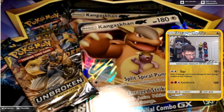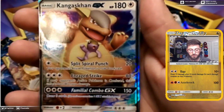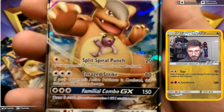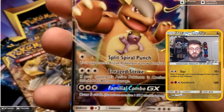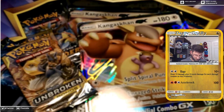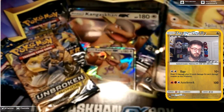Let's take a look at Kangaskhan GX itself. It has Spiral Punch, which does 20 damage and leaves your opponent's active confused. It also has Enraged Strike — if your opponent's Pokemon is confused, it does extra damage, so 160 damage right off the bat. Then Familial Combo does 150 damage and you draw five cards, which is pretty good. Not as good as searching five cards, but I like it nonetheless.